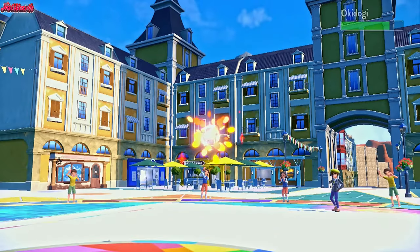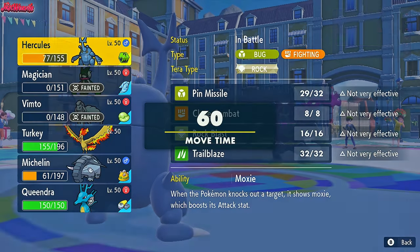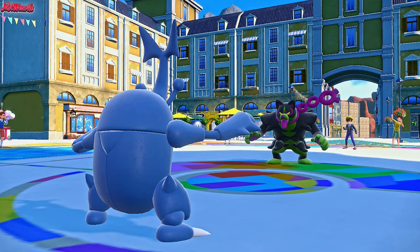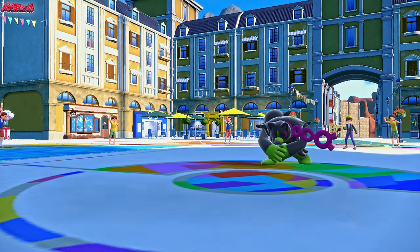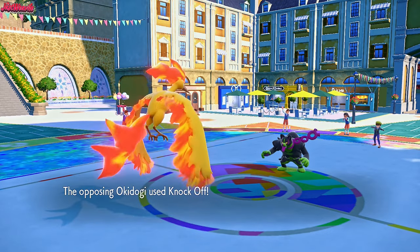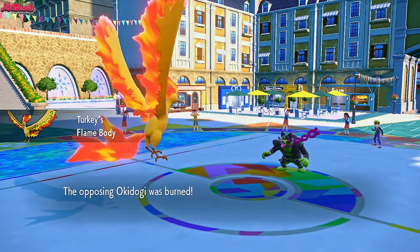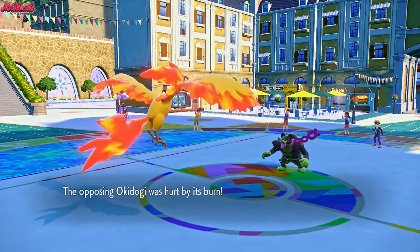Ursaluna comes in - Stealth Rocks dig in. We've got a Moxie boost. I want to keep Heracross around as much as I can. Now that Tyranitar is gone, Moltres is looking pretty good. Let's go Moltres - not really a lot wants to take the Flamethrower and Porygon2 is weakened. They go for another Knock Off - we might get the Burn here. They get a crit which is unfortunate, but we get the Burn! So the crit was a good trade-off for the Burn. Ursaluna being Burned is absolutely amazing for us.